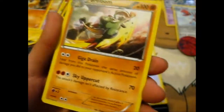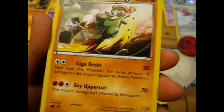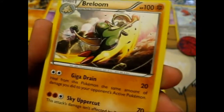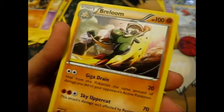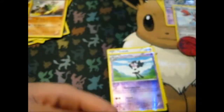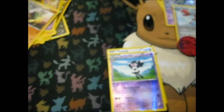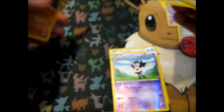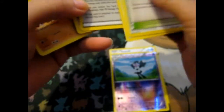And we have a Breloom doing a Sky Uppercut there - that was pretty cool, if it wasn't really a giant mushroom. So that is it. I've got a few good cards that I don't have. I don't think I have the Breloom anyway. I'll have to sort through everything and make sure.